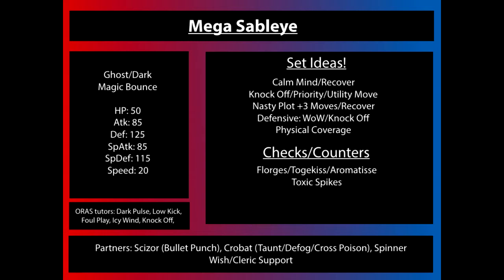His stats have been balanced to suit the way he's played with Prankster. We can go back and forth on whether Magic Bounce or Prankster is more useful — they both suit very unique purposes. Magic Bounce, for those who don't know, will bounce back or reflect status moves or non-attacking moves, just like Magic Coat does. So anything like Leech Seed, Taunt, even Roar or Will-O-Wisp — anything like that will be bounced back and affect the attacker.